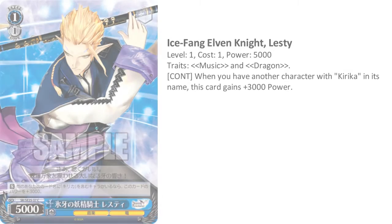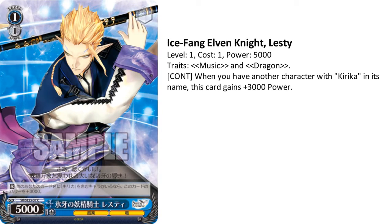Ice Fang Elven Knight, Lestie. Blue character, 1-1, 5k, Music and Dragon Trait. When you have another character with Kirika in its name, this card gains plus 2k, so it becomes 1-1, 8k. For reference, there is a Kirika support that gives cards front attack on core and brainstorm. This is probably going to be a staple card. You know those 1-1, 7k vanillas? The power doesn't exist — this card exists. Screw vanilla.